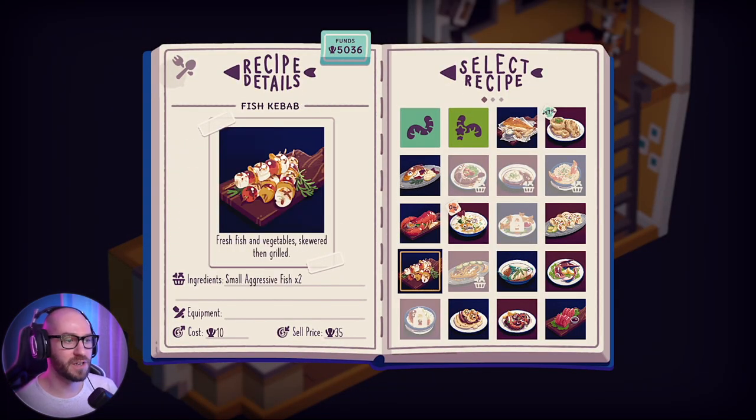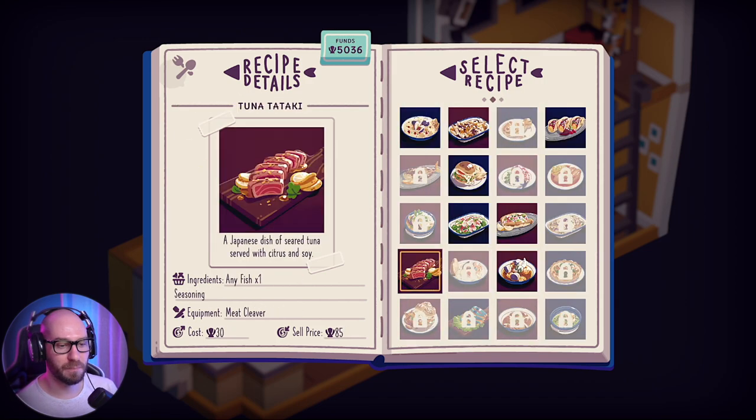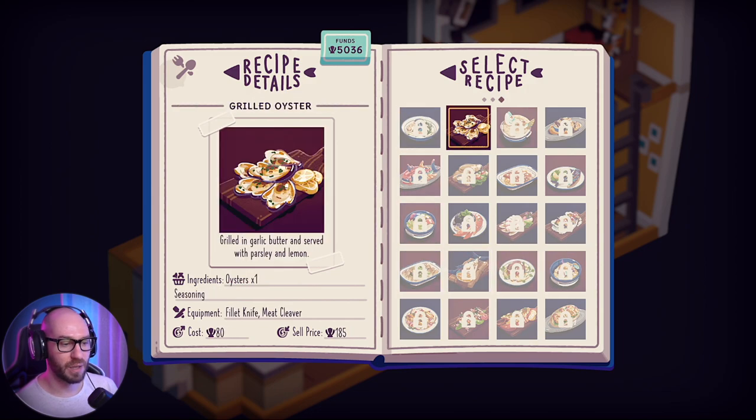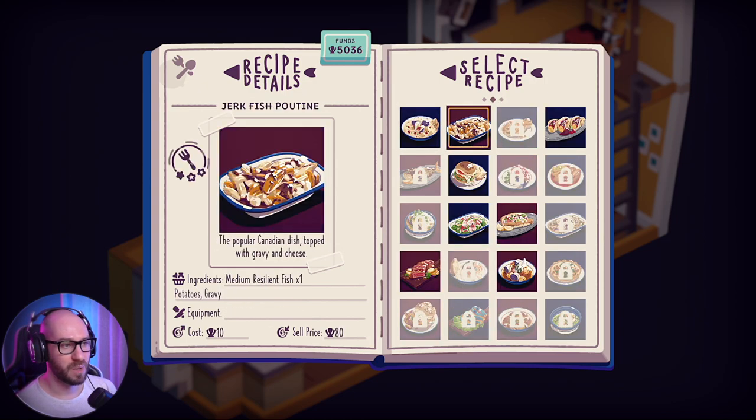And look at that, we got a new recipe - the fish kebab. Interesting. As I was saying, the more you cook, the more stuff you unlock, which is really great. And by the looks of it, the cost is 80 and we're getting 185, which means only about 100 profit. It is quite expensive to do, so I may not do it.